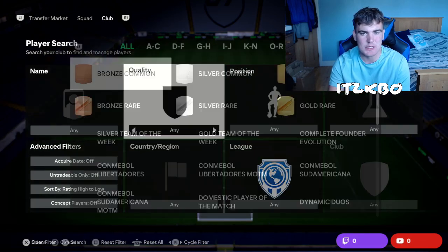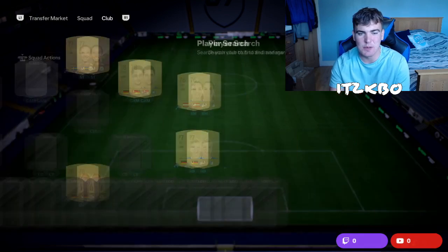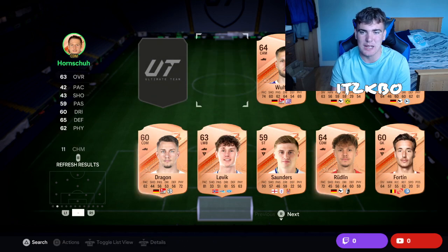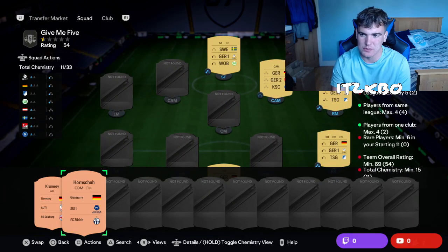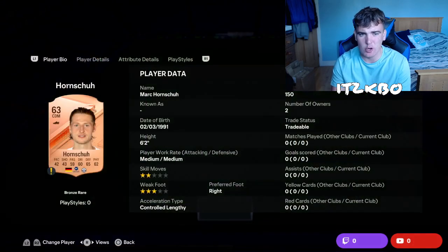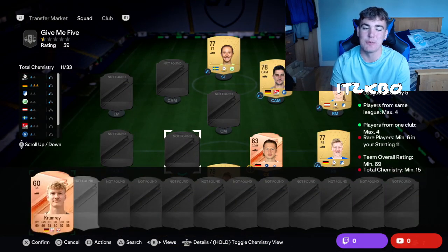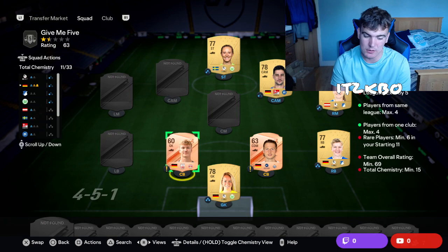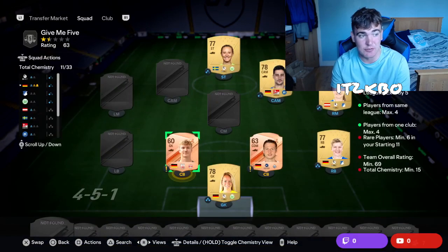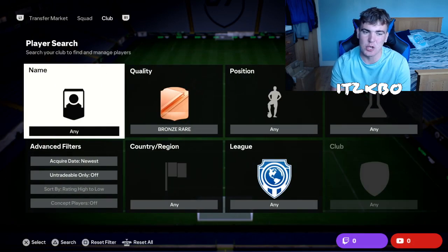We need six rares. So what we're going to do is go on bronze rares — this is where it gets interesting. These ones, you can use quite a few different players. You don't need to use exactly who I use. Just make sure you get yourselves four different leagues. We've only used two so far, so you need three different leagues. Some of them are going to be from the German second division.